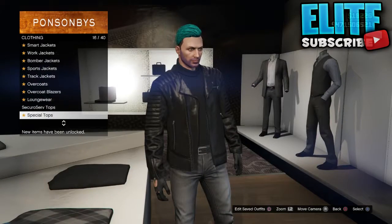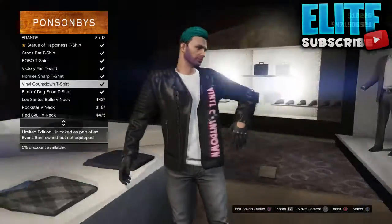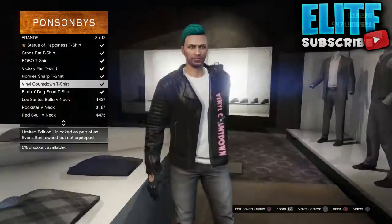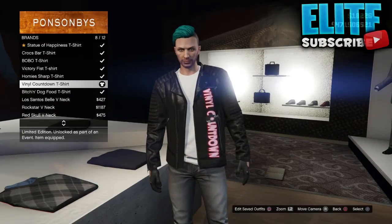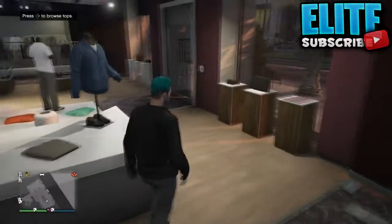Once you have picked that one, all you want to do is come to this part of the counter, and then you want to go to special tops. Now once you have special tops, find a top that you desire and it will glitch through. This will work and it doesn't matter which one you pick.